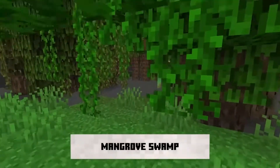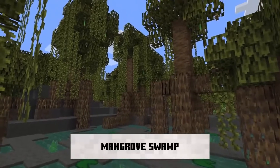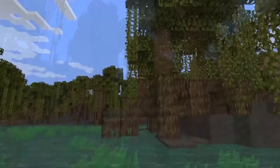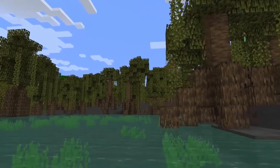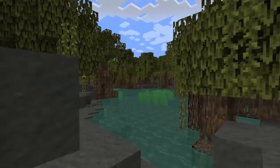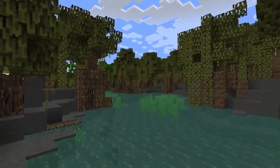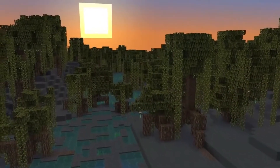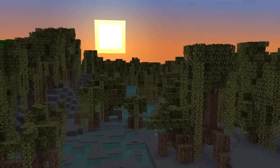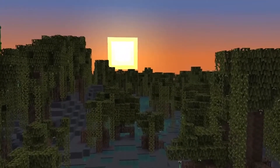I made a mangrove swamp biome where I'm completely surrounded by them. As you can see in this video, walking around, you're just completely surrounded in the mangrove swamp — mangroves as far as the eye can see, just like in real life. All the mangroves propped up on their roots, growing in the water, so you can take your boat underneath. And during the sunset, every time I was testing I would actually pause the day-night cycle just to watch the sunset in the mangrove swamp. It was super beautiful.